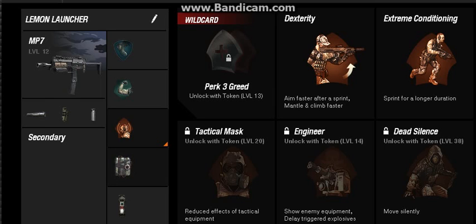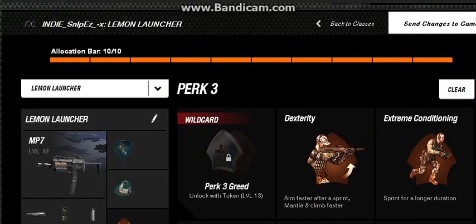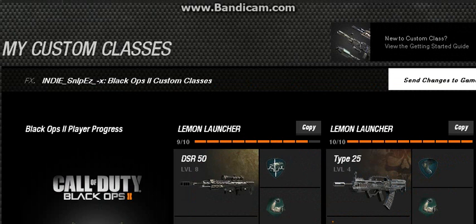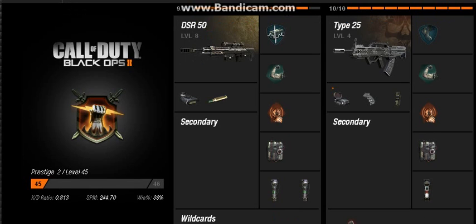I have the Toughness perk so I can shoot enemies and they don't flinch me back while I'm shooting. And then I have the Lightweight perk so I can sprint around the map really fast. That is the best one — one of my favorite classes. I call it 'Lemon Launcher' because it's funny. As you can see, I'm prestige 2 level 45.